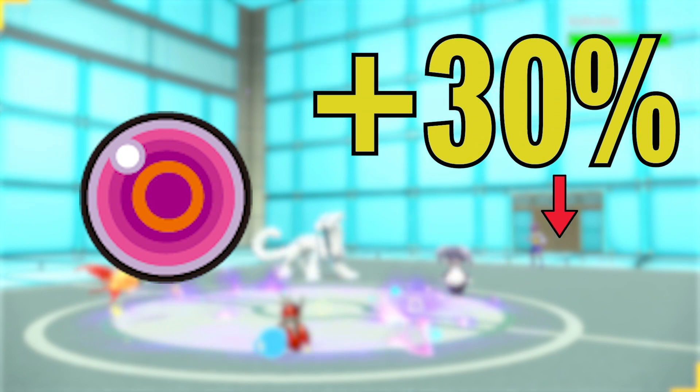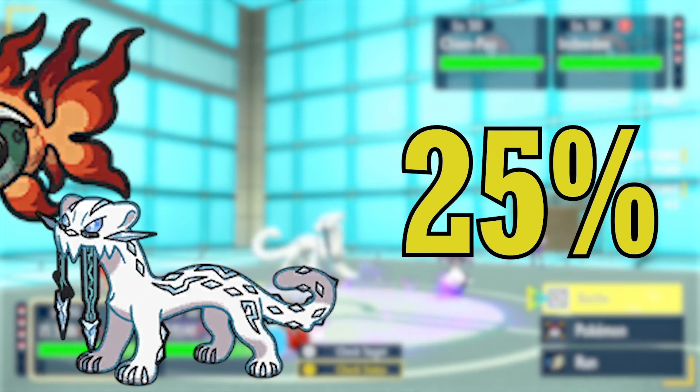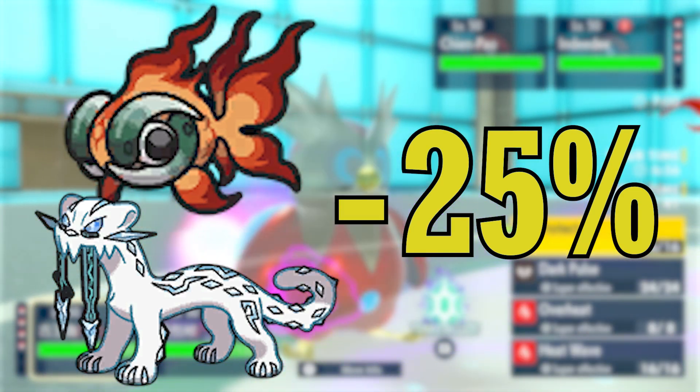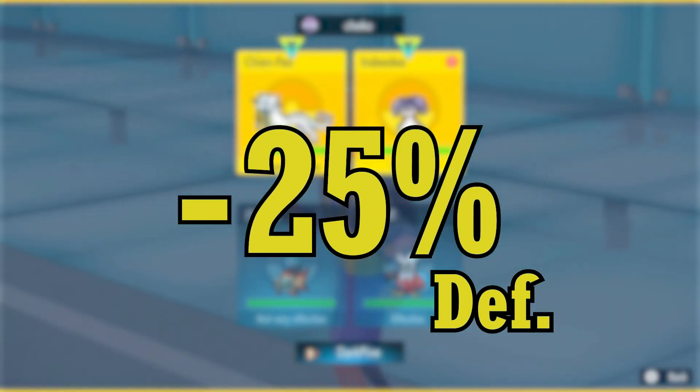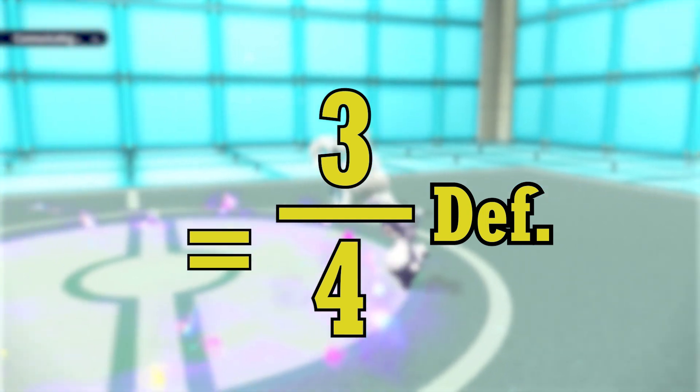Not quite. Life Orb is simple — a 30% damage boost is a 30% damage boost, straight up. But Sword and Beads of Ruin aren't a direct boost of 25%, since what they actually do is reduce defensive stats by one quarter. This leaves the target's defensive stat at three quarters of its initial value.